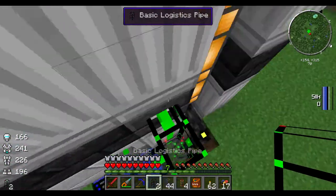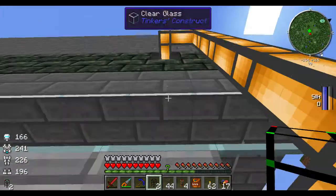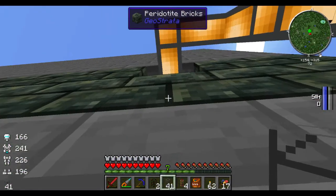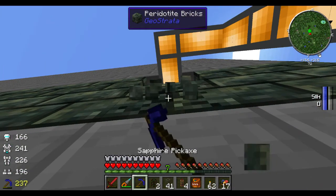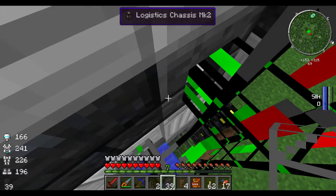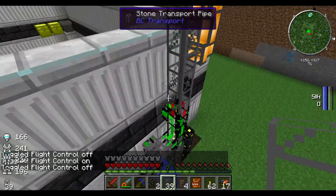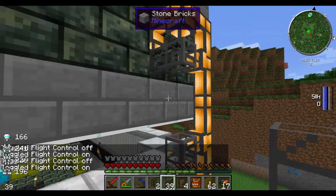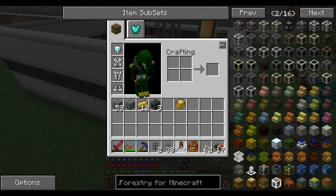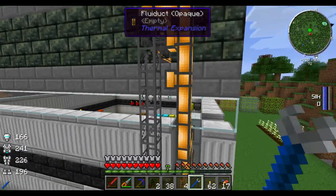Let's go ahead and put a basic logistics pipe because it's going to be an intersection — it'll go that way, or it'll go up. We just run right up to here. We just toggle our flight control to help us fly a little bit better. I don't want those to connect — I know it's just visual, but I still don't want them to connect.